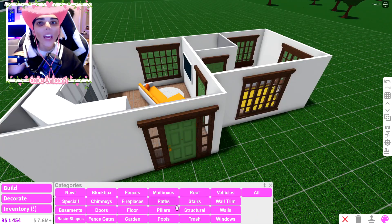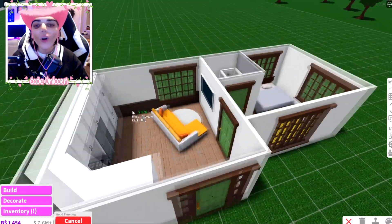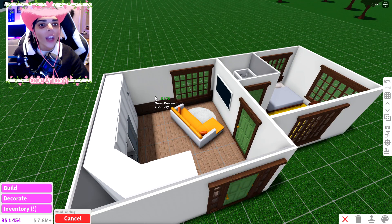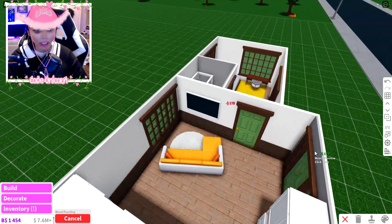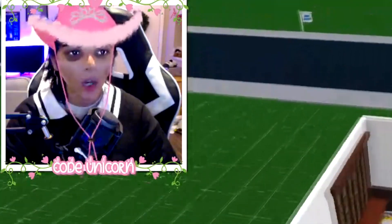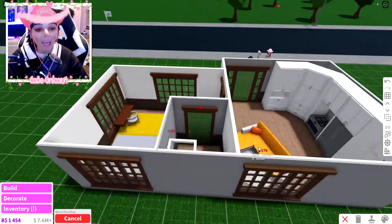I want to add molding. I think molding is an item though, so I'm not sure — but I think it'll be worth it. We've only used 34 items so I'm gonna go for it. 35, 36, 37, 38, 39, 40, 41, 42, 43, 44, 45. Oh, that was a bad idea.